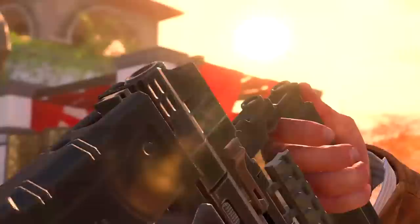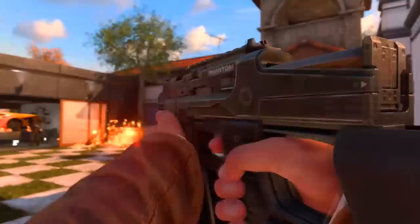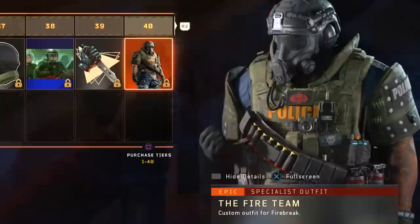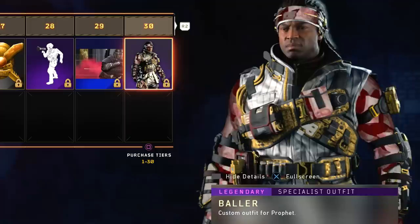And at Tier 100 we get the Switchblade X9 Submachine Gun. Of course those are just the big things — there are 100 total tiers, so we get something new at every single tier. It's mostly going to be a bunch of different titles, sprays, and emotes, but we also get a bunch of different character outfits for the various specialists, and they all go along with that cops and robbers theme that this operation is taking on.